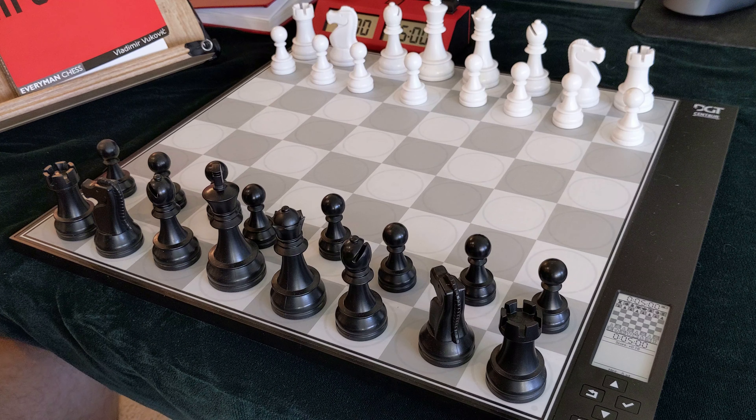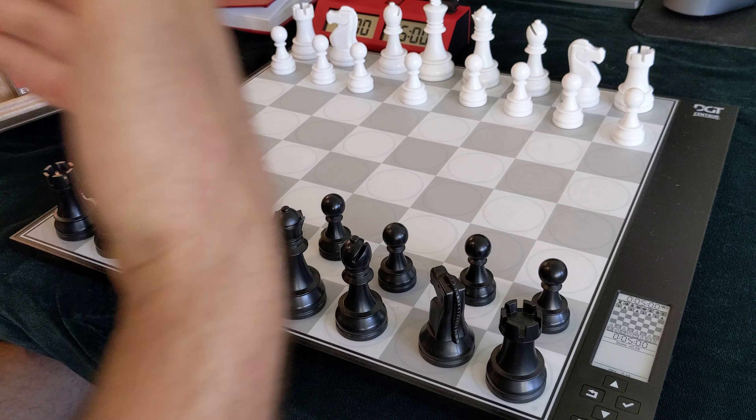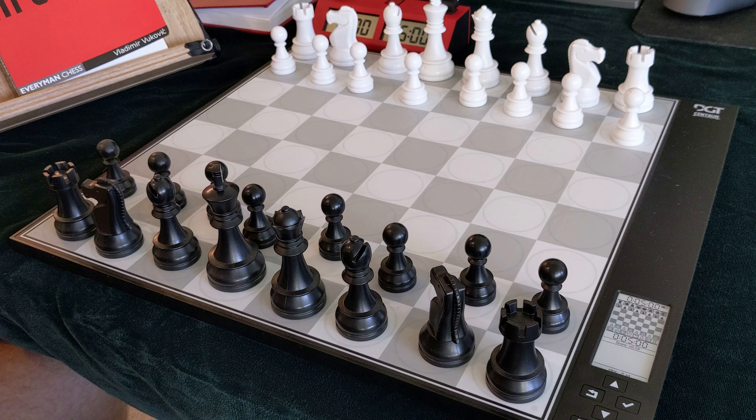Hey fellow chess players, I'm back with another one on the DGT Centaur. I think I found a quote-unquote hidden feature — it's not anything official, but if you want to get a time advantage against the expert setting, you can do it. You can do it on any setting, but I'm focusing on expert because it's the highest setting and gives you that handicap.